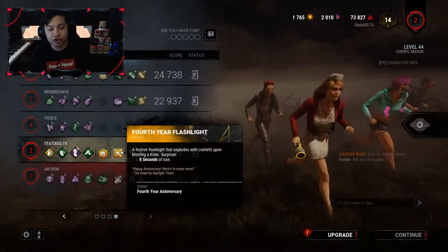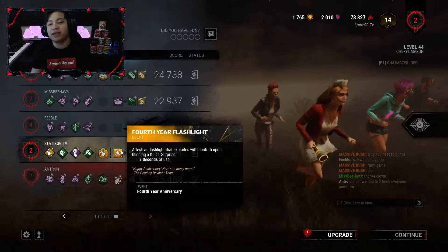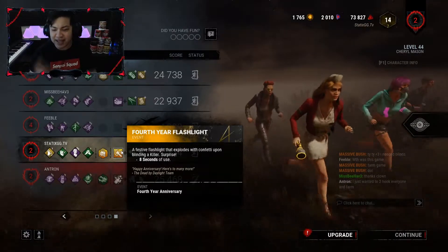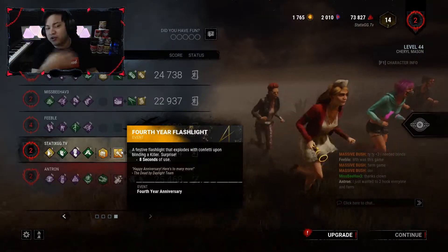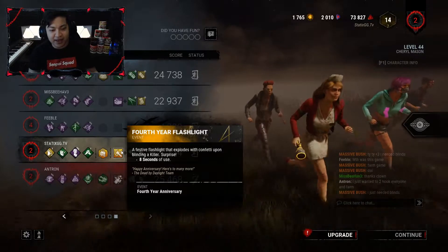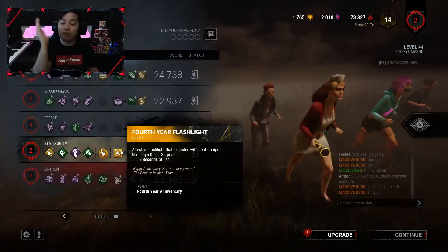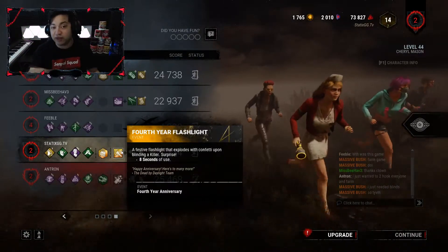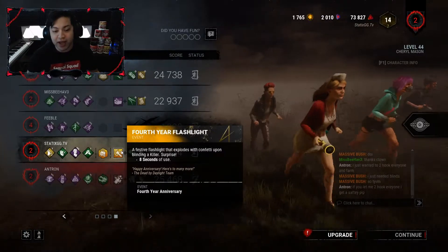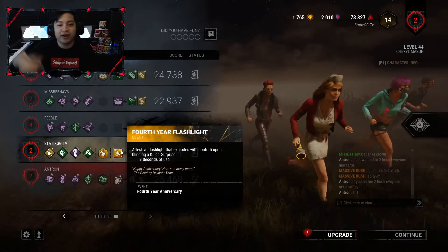That's pretty much gonna do it for the video — hope you guys enjoyed! That was the four-year flashlight: it explodes with confetti whenever you blind the killer and has a crown of the entity design on the lens. Point it at a wall and you'll see the cool design. Thanks so much for watching, please like and subscribe — it definitely helps a lot. My next video will probably be the fourth year anniversary medkit, so look forward to that. I'll see you guys in the next video, peace!